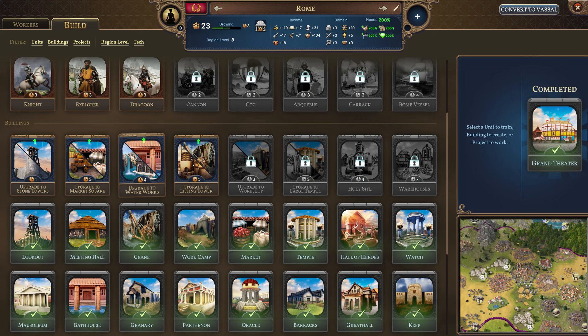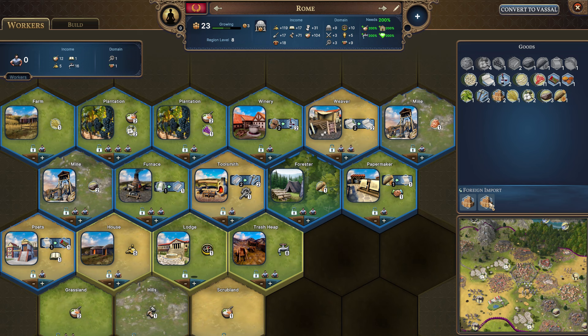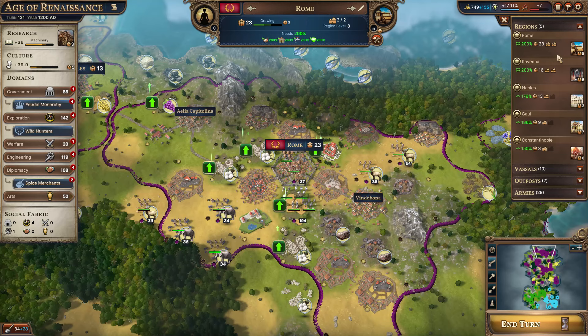Realm has finished the construction of the Grand Theater — that's going to get us more art experience. Somebody asked why I wasn't upgrading to the Market Square. Simply because it doesn't give you more Diplomacy XP — all that grants you is one more foreign import slot, which is helpful because we'd get another culture, but you've got to trade for that with money. Is it really better than the other things we could be getting, like upgrading the waterworks for more sanitation, which we don't need at this particular moment? Or upgrading to the lifting tower, which is what we're going to do — to get more improvement points.